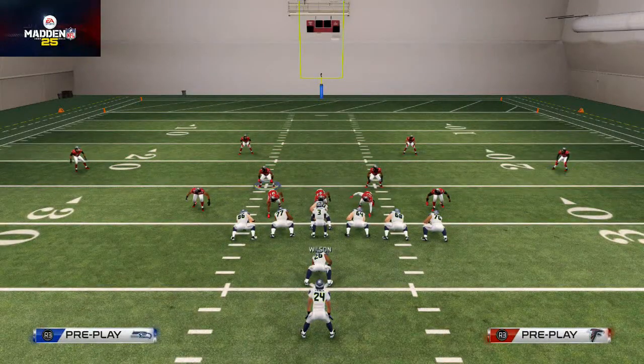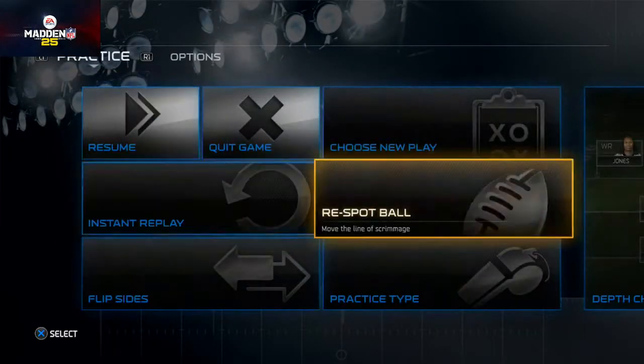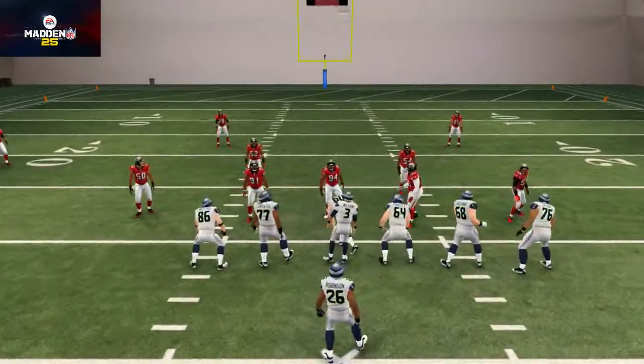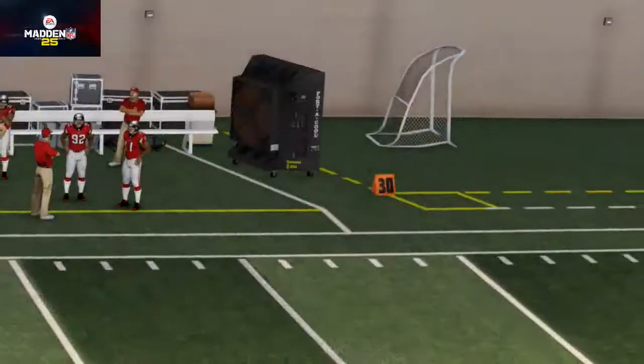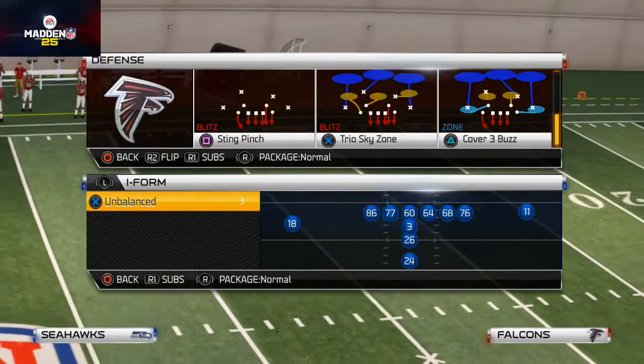And that's my point. Obviously there are better run formations in the game than that run, but the point is to have a play that you can come out in that can defend a running set, a passing set, all those things. And you get that done with the 3-4 Solid Cover 3 Buzz.